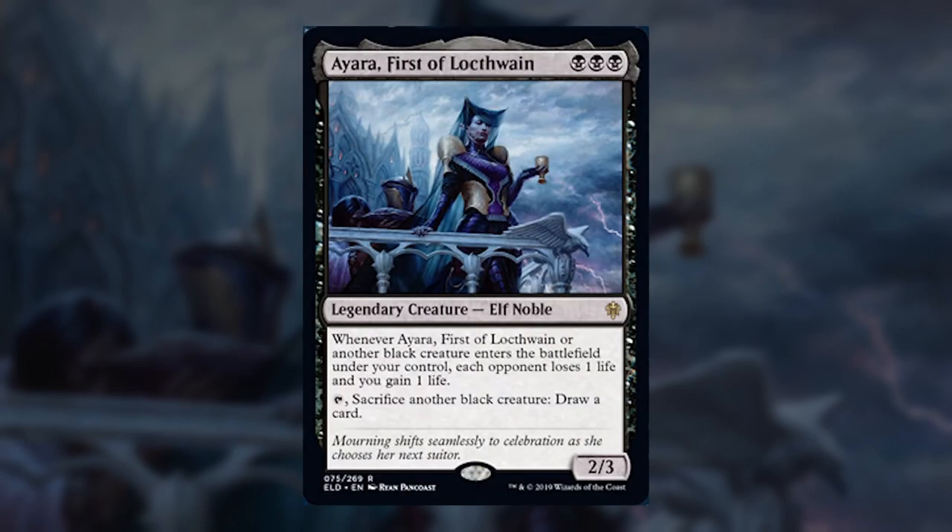On to Ayara, First of Locthwain. This is a triple-black 2/3 Elf Noble that says: whenever Ayara or another black creature enters the battlefield under your control, each opponent loses one life and you gain one life. Note that it doesn't say non-token — this means when we make tokens, Ayara drains. She also has tap and sacrifice another black creature to draw a card, which is a very good second ability.